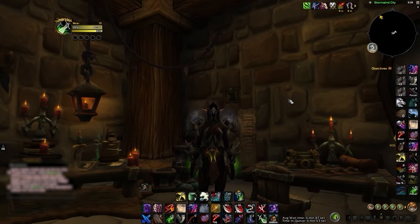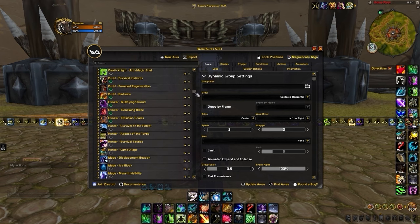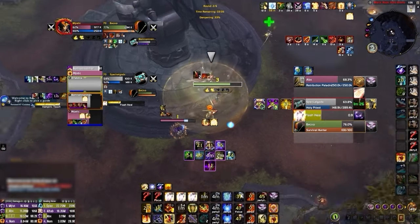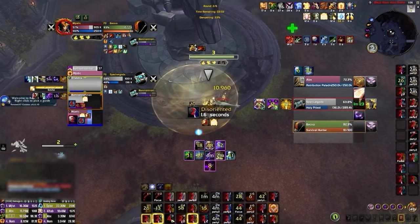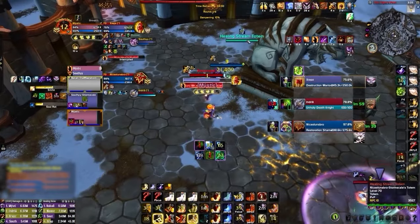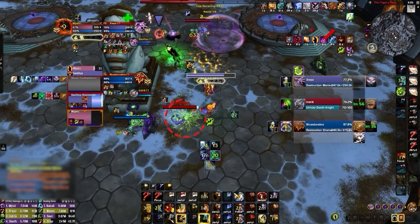Our second weak aura tracks major buffs or debuffs affecting your character. It will show you major defensive cooldowns you currently have active, whether it be your own or an external from a healer, displayed right under your character. We've fully customized this for every spec, allowing you to know when you are safe from enemy damage and helping you minimize any defensive overlaps. This defensive functionality can even make it easier to see if an AoE defensive like Barrier, Darkness, or Earthen Wall totem belongs to you or the enemy team. This same weak aura will also show any vital debuffs currently affecting your character, like Warbreaker, Searing Glare, or Fell Fissure, so the most important ones will always be showing in the center of your screen.